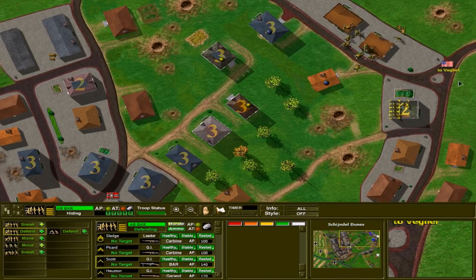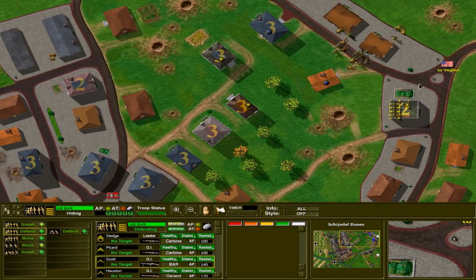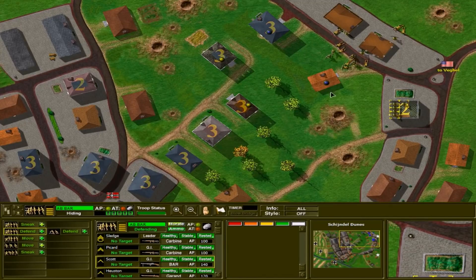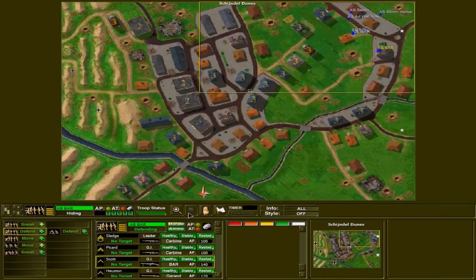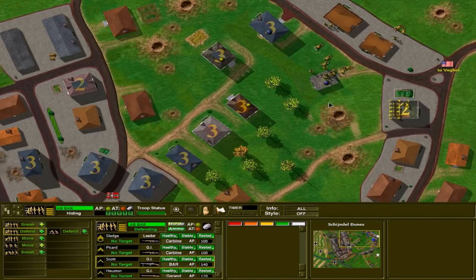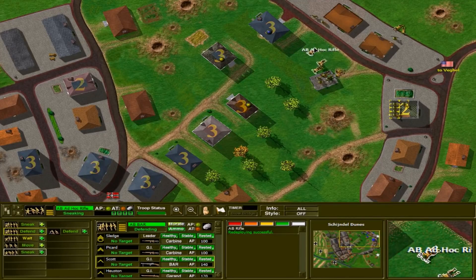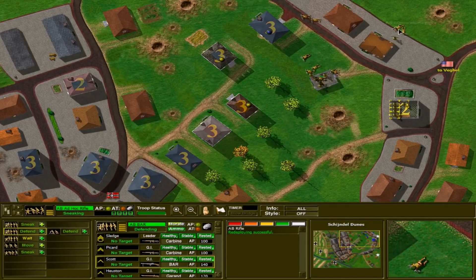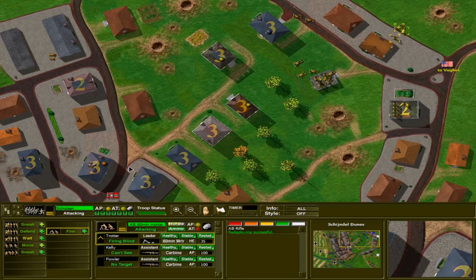There's an operational map where you see things unfold, and then there's the tactical map where you actually execute your orders and commands in squad-based combat and try to take the various objectives. As you take, or fail to take, an individual town or map in the tactical battle, the results are then reflected on the operational map. You can have more or less success than historically occurred — you can capture bridges intact that weren't taken intact, lose bridges that were actually taken intact, and this all means you can recreate an alternate history.